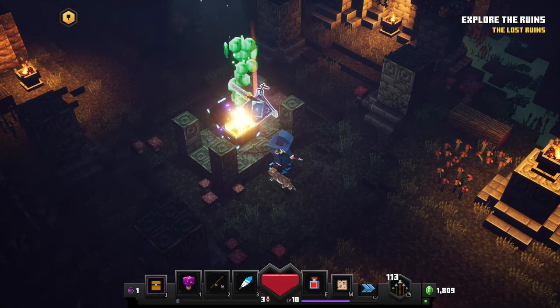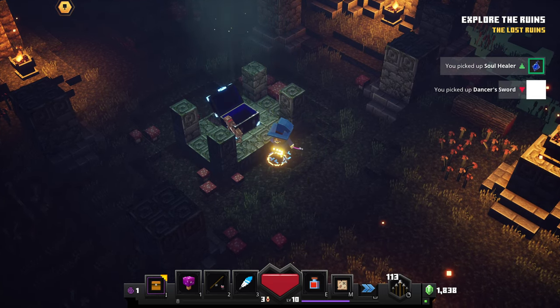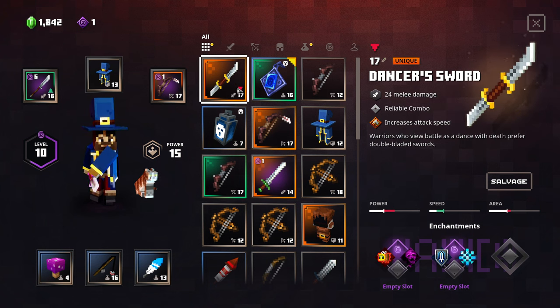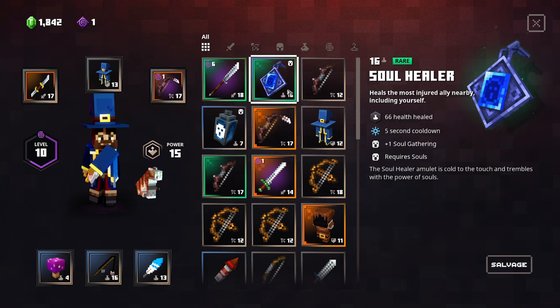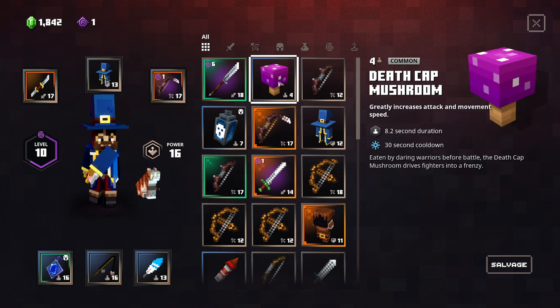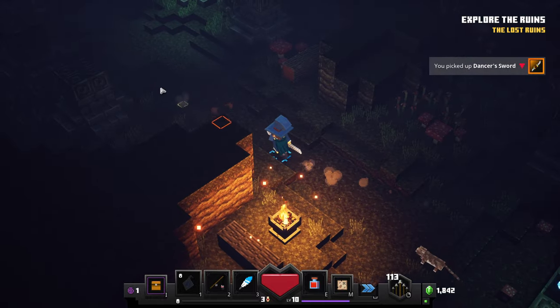And then we get a special super chest here, so we got Soul Healer and Dancer's Sword. Dancer's Sword is actually one level less. It increases attack speed, power is a little bit less than what I have, but the speed is quicker, the area effect is a little bit less. But it has 24 melee damage and a reliable combo. Soul Healer heals the most injured ally nearby including yourself — requires souls, 5 second cooldown, 66 health max healing. We're going to go ahead and do that because it will increase our power level. Sadly I do have to get rid of the death cap mushroom to do that, but it will be okay.